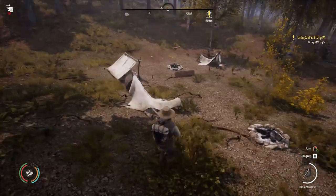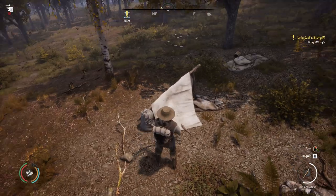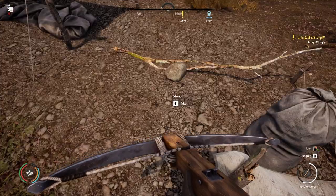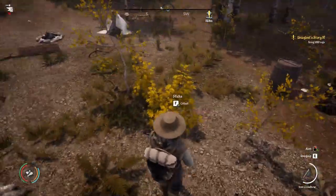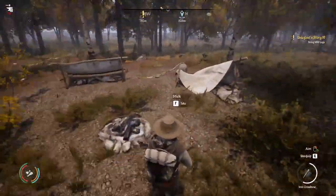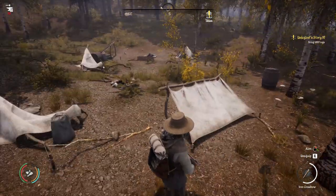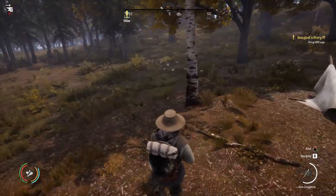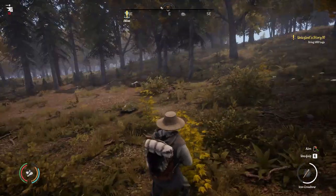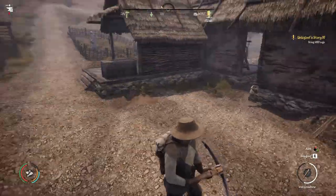Tip seventeen: there are certain locations that bandit camps spawn in. Sometimes they spawn with or without their bandits, and if you're lucky enough to find an empty bandit camp - though it doesn't really matter if bandits are there because they're quite easy to kill - you can just loot it and take what's there. I've already looted a lot from this camp, but you can often find them full of loot. These are little plateaus or spots clear of trees, or by waterfalls. Get used to where they are, check them as you're hunting, and you can grab some very valuable loot.